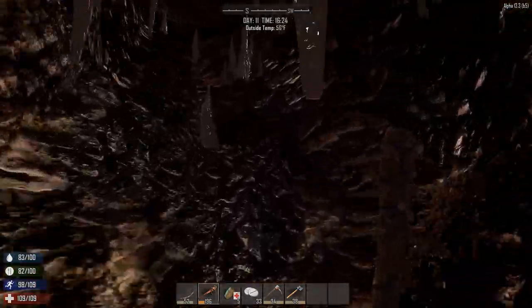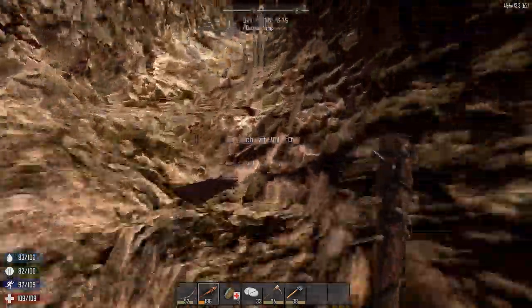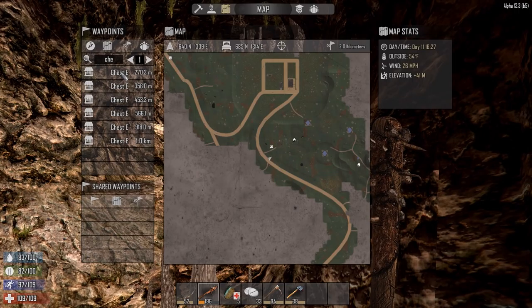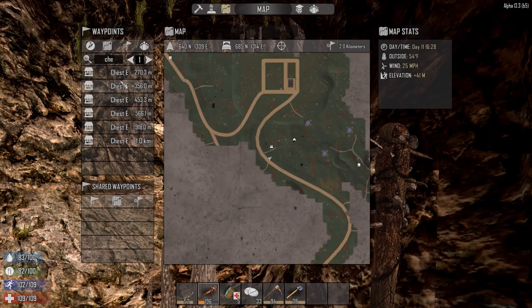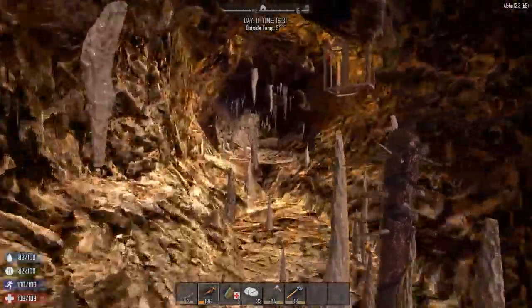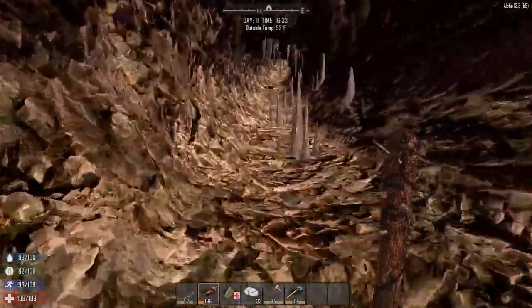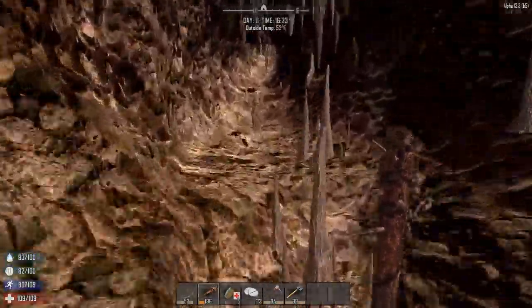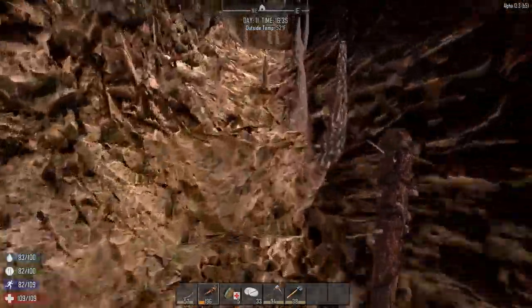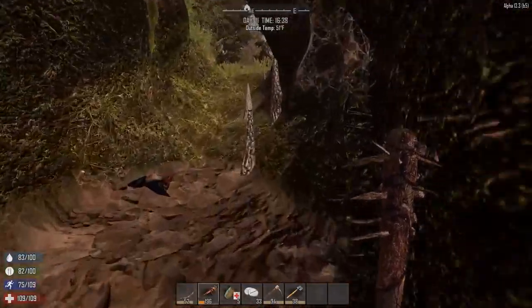My drop-off chests are now all empty and I've renamed them all - they're now called 'Chest E' because E stands for empty. From now on when I store stuff in a chest I'll try to remember to take the E off so I know that chest is no longer empty. Man, there was a lot of stuff in those chests. I've almost got a full pistol, I'm just missing one of the parts.